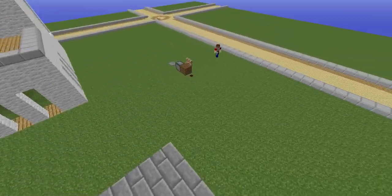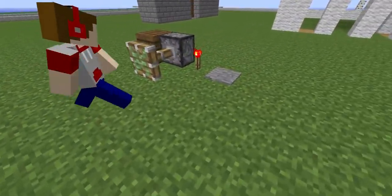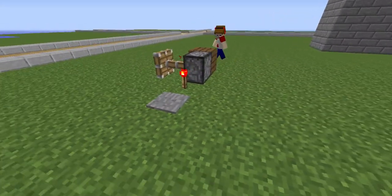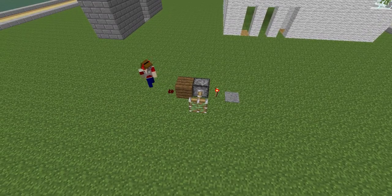Ethan's going to be showing you how to build this thing, so he's got the blocks already. So Ethan, Kerry, take it away. Well, you need redstone, some torches, pressure plates, a piston, and any type of block. I'm just going to use spruce because I think it looks good.